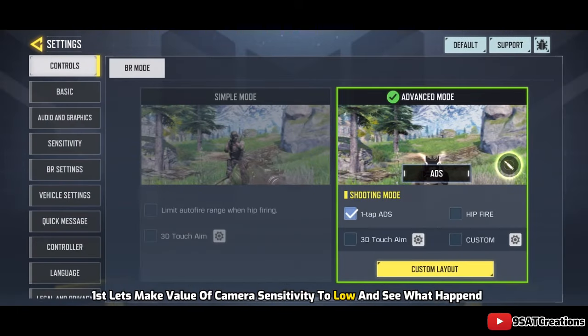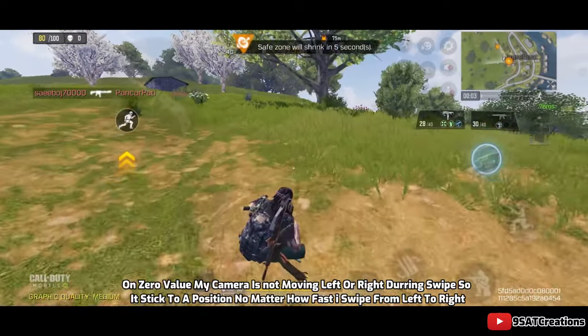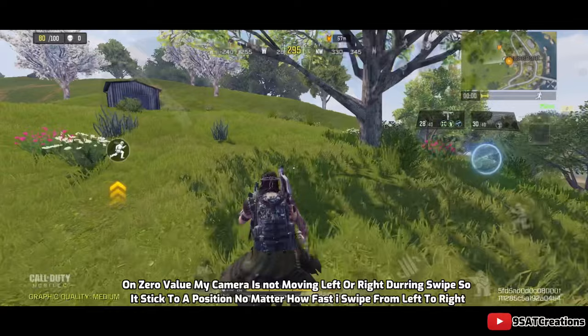So first, let's set the value of camera sensitivity to low and see what happens. On zero value, my camera is not moving left or right during a swipe, so it sticks to a position no matter how fast I swipe from left to right.